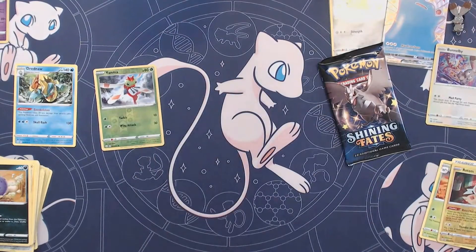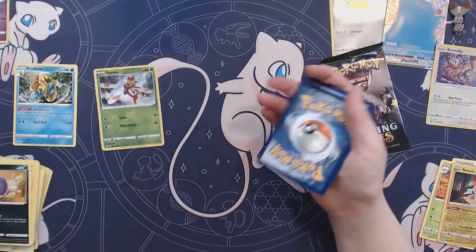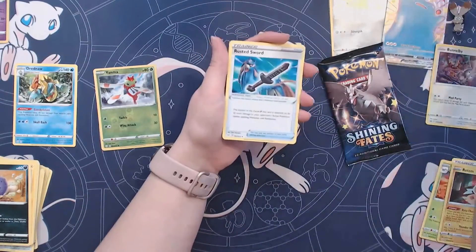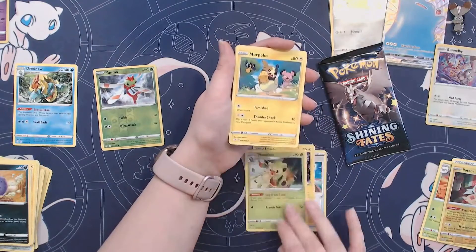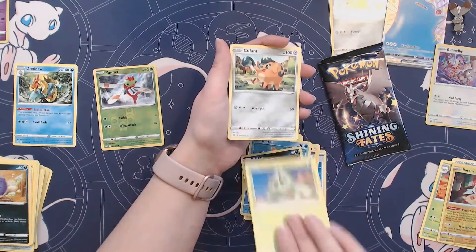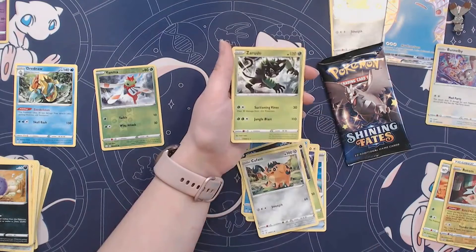Come on, you gotta keep your title. Don't you want to keep your title? Here's our code card. We've got a Psychic Energy, Rusted Sword, Luxio, Thwacky, Morpeko, Buizel, Nickit, Cacnea, Cufant — Reverse Holo Thievul and a Zarude. Alright Poltegeist, we'll give you some last pack magic rolls.